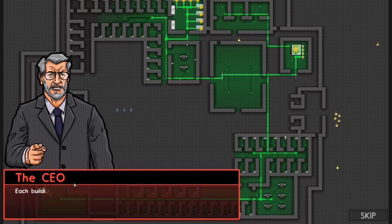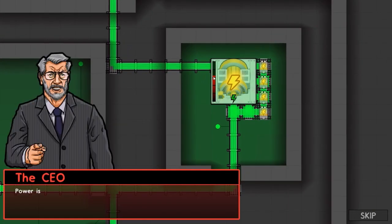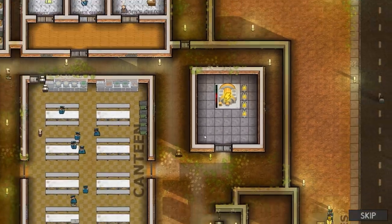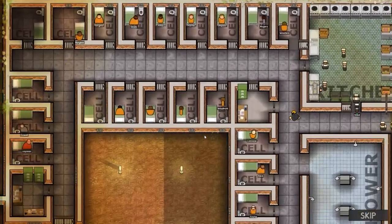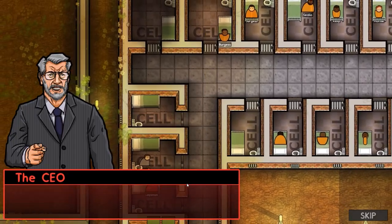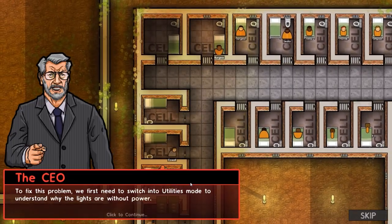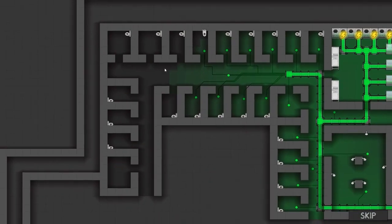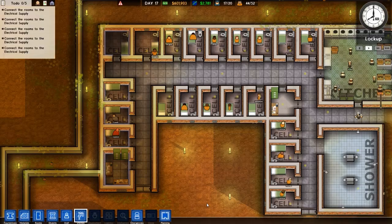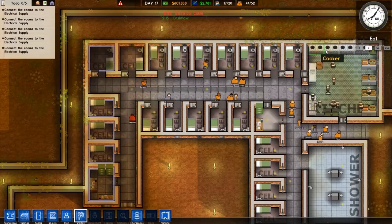In utilities mode we can see the cable doesn't go far enough. We could skip this if we really want, but I'm actually interested in going through it just to see how it works. We'll move the cable up to there and that should do it. Speed up to max speed. The electric chair is a special type of electrical item — it requires its own dedicated power line. We'll go to electrical grid and drag the electrical supply all the way down to there.